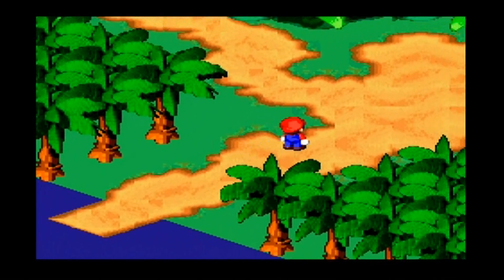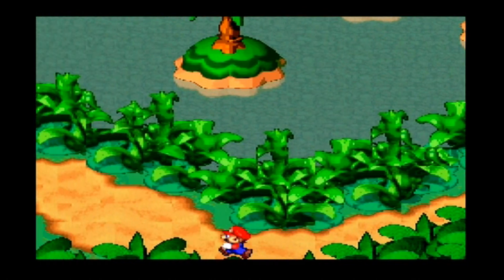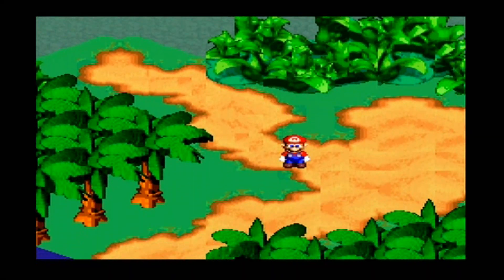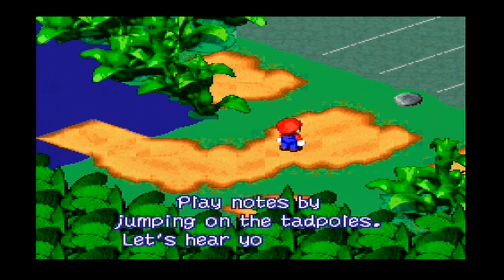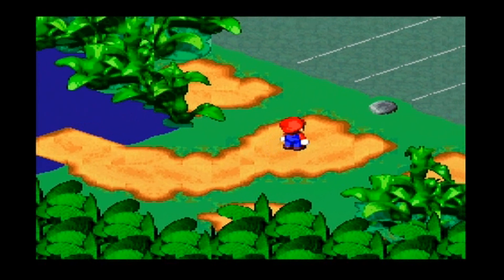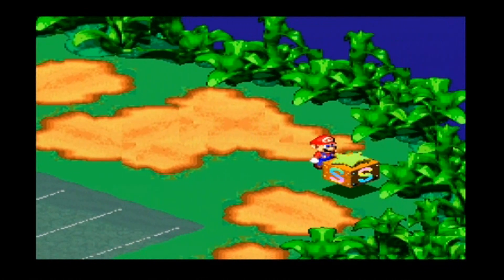Okay, so Tadpole Pond - yes, I think this is what our destination was. I'm sure there's a lot of friendly tadpoles and frogs here. Not a single enemy will be here because this is a good-guy place. Melody Bay - play notes by jumping on the tadpoles. They won't play with strangers, so go meet Frogfousius first. Is that Frogfousius? He doesn't look like a frog.